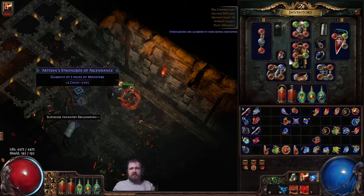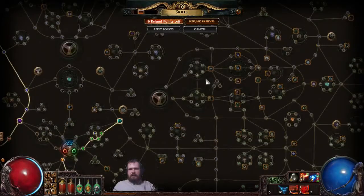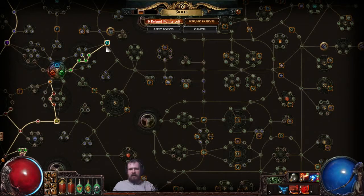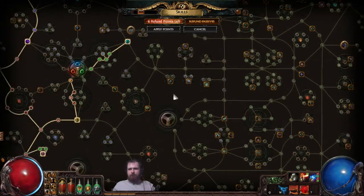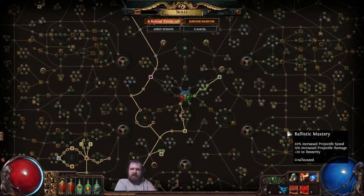Faster Projectiles also increases the range of it by quite a bit. The other things that increase its effectiveness too — if you work this into your tree somehow, it's kinda hard because it's on the opposite side. You could go through spell damage if you were a Scion, getting some cast speed, some mana, some auras, and then maybe getting that. It might not be the best way of doing it, but this node is nice because it does increase the damage and increases how far those flame bursts go. The dexterity might help you with just equipping things.